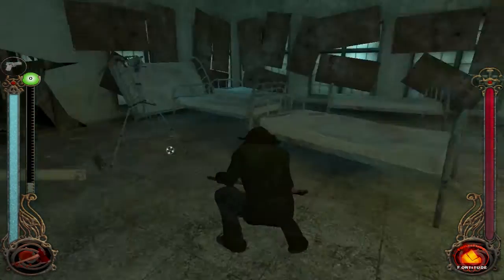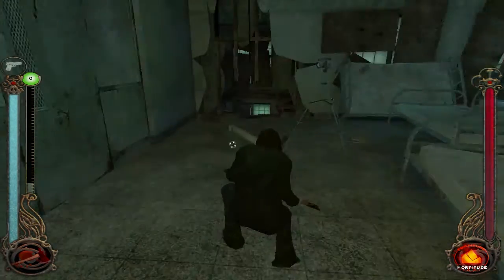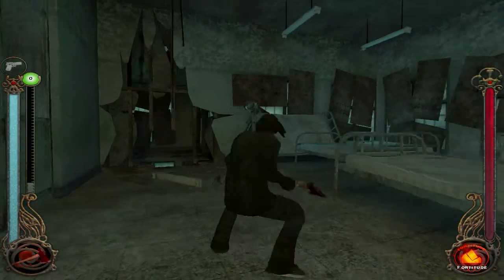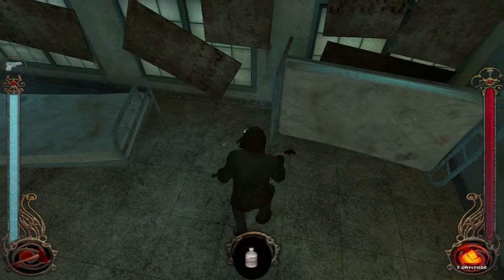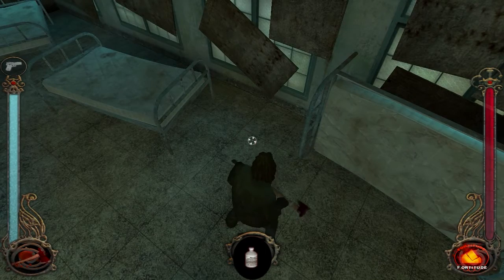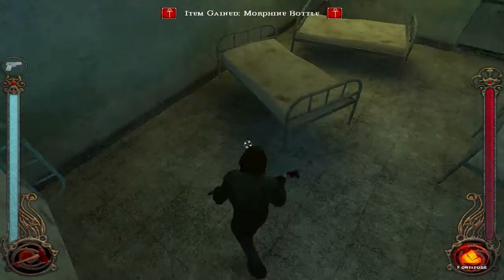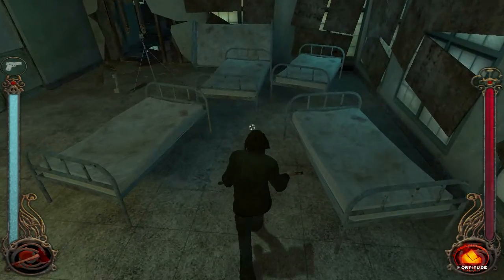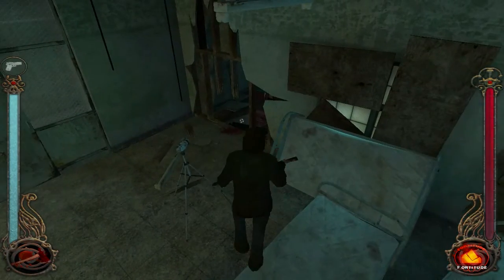Let's go ahead and equip a weapon — there's probably gonna be some combat soon. That's where the chick was dragged through. The camera's set up right there. Anything else in this room? Hello? Morphine. I wonder if we need that for this quest or if it's gonna be used later. We'll find out.